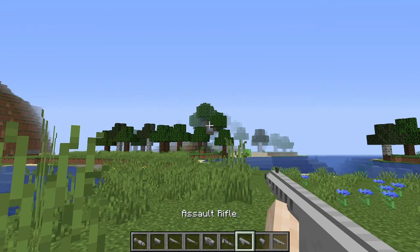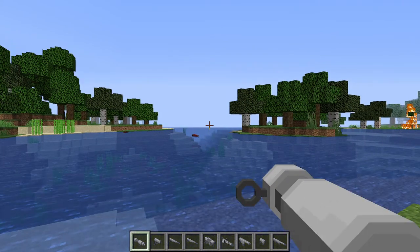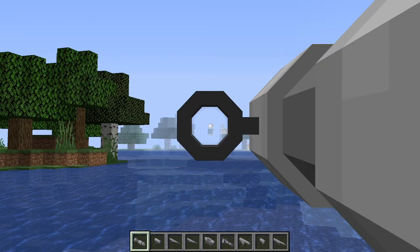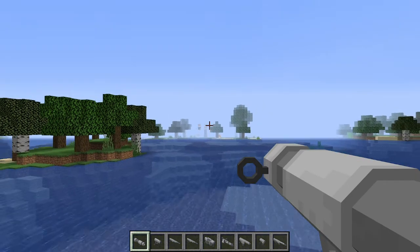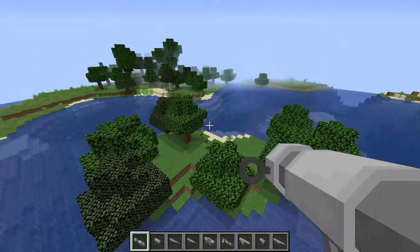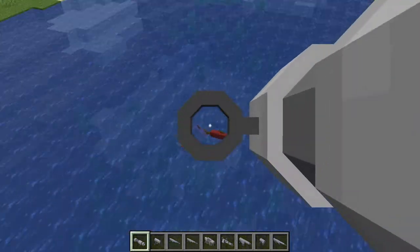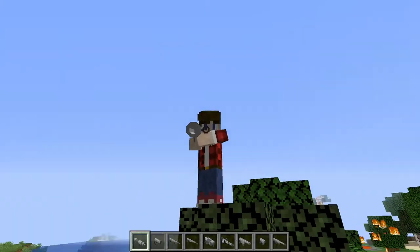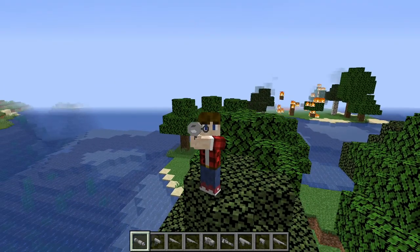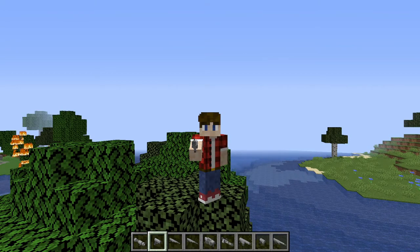So we're gonna test the bazooka first. If you hit the right mouse button, you can actually scope in on your targets. All the others support scoping in except the pistols — I mean, it's a pistol, you don't bring it up to your eye. There's a lava lake over there too.